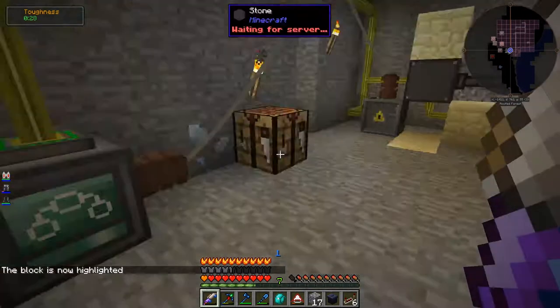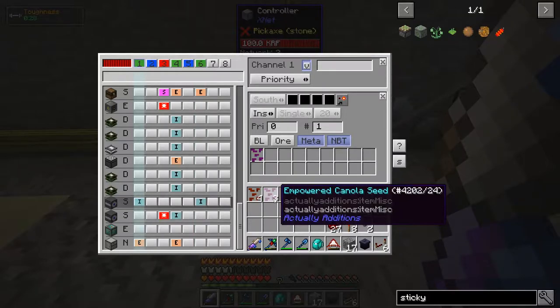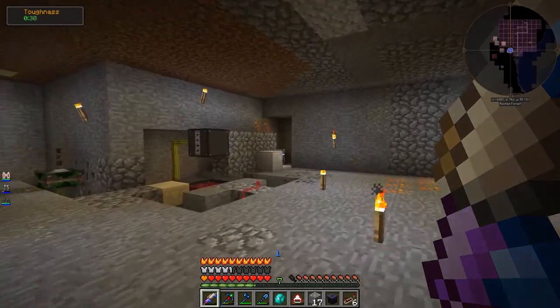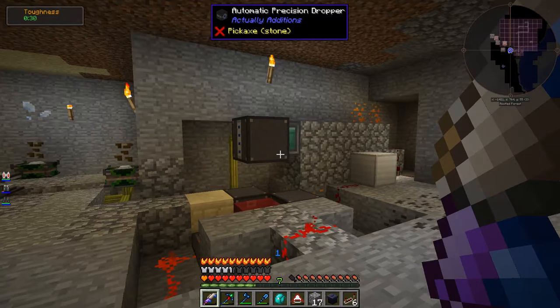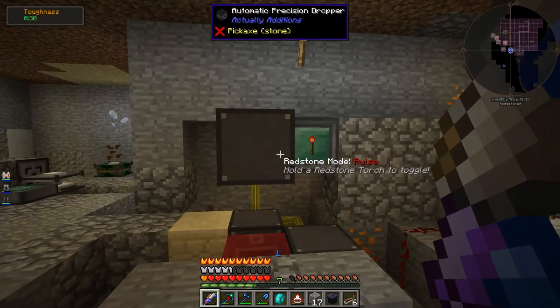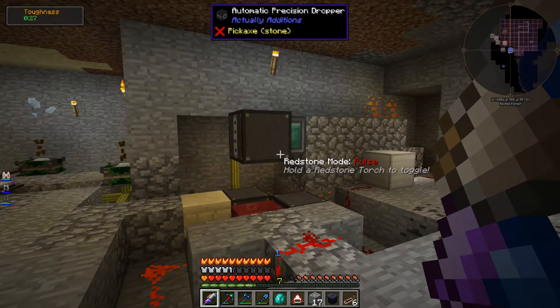It's going to do one operation of this insert and also one operation of this insert, putting one empowered canola seed and one crystallized canola seed in there. Basically my idea was to control the insertion of the seeds instead of trying to control the automatic precision dropper, and it seems to have worked out pretty well. This thing can just be set to drop whenever it wants to; we only have to make sure we insert the seeds at the right time.